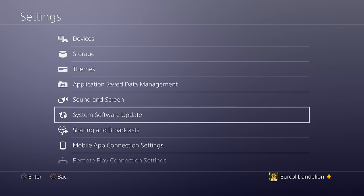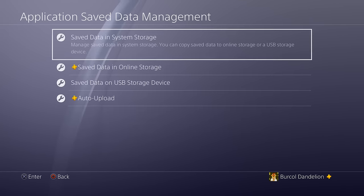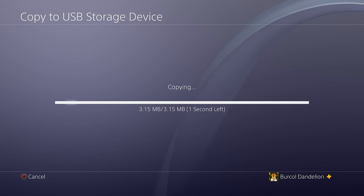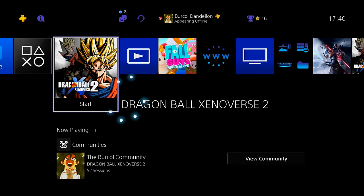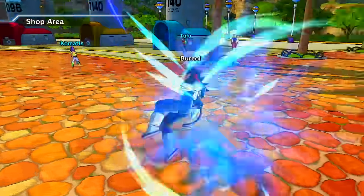I've just backed up in the cloud and on my two USBs. The reason I've done that is because we're now going to spend a lot of Zeni buying the mixing stuff — the clothing and all that.